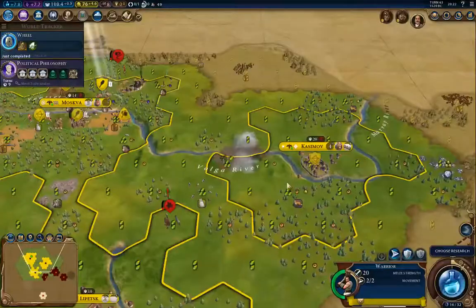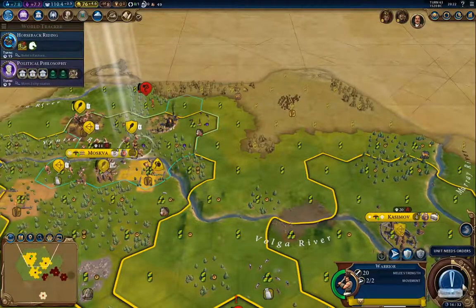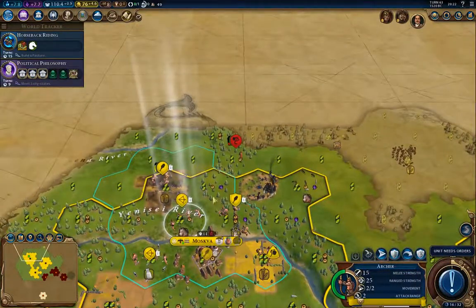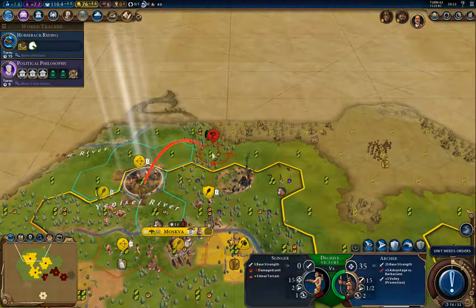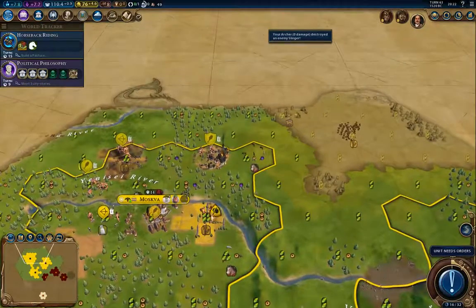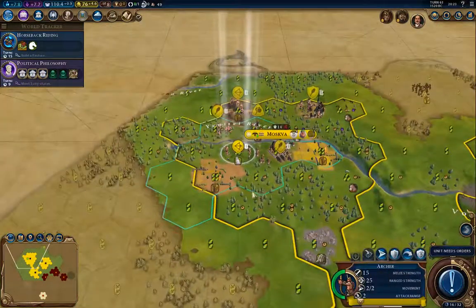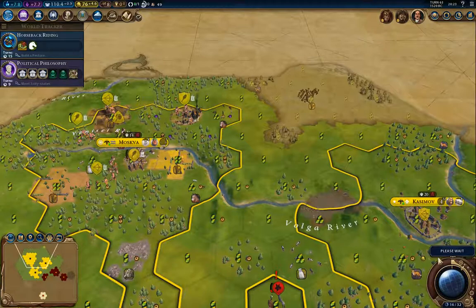Oh look, we had a flood. Wheel — now I can build heavy chariots. Horseback Riding seems like a good idea. You back up, you move ahead, you kill that one. You move out here and park, you go over there, you move down this way.